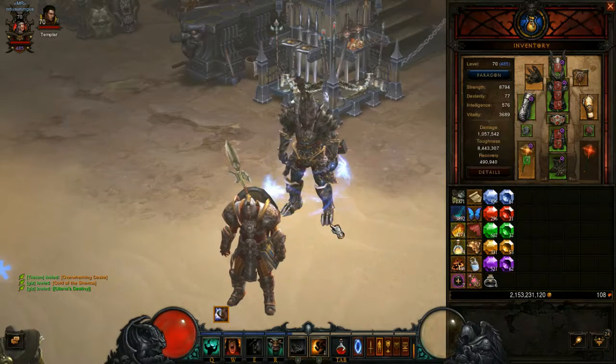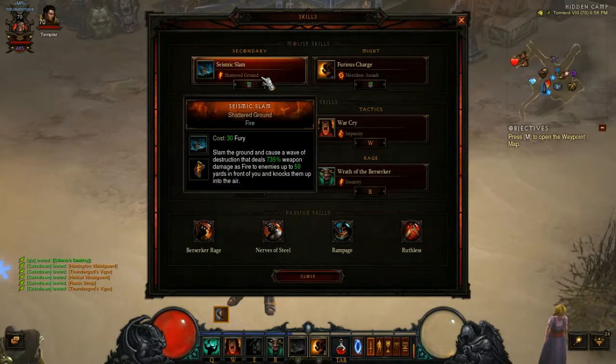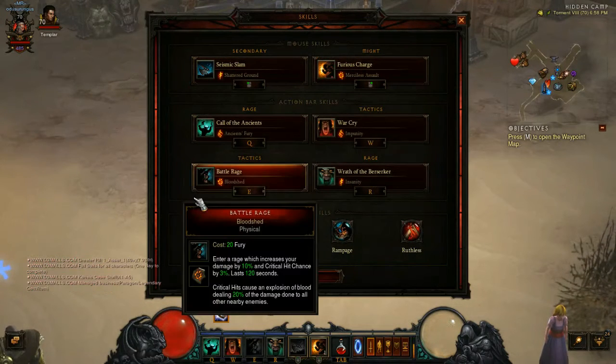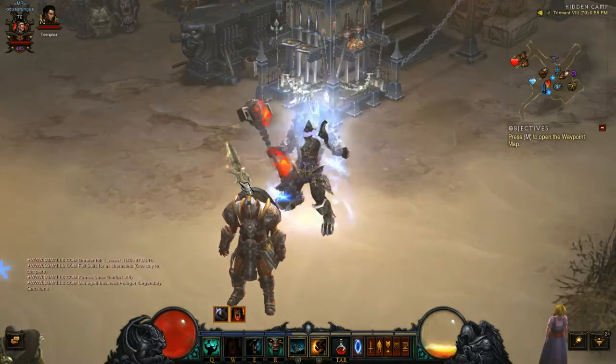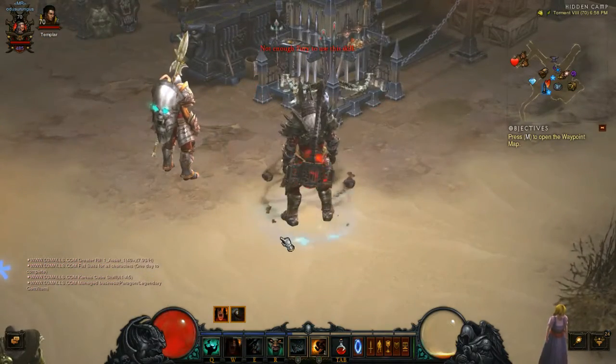First off, we'll go over the skills. Your primary damage dealer is going to be Seismic Slam, Shattered Ground. This knocks enemies up into the air and does a certain amount of fire damage to enemies up to 50 yards in front of you, so it's basically a ranged attack. It's pretty good.